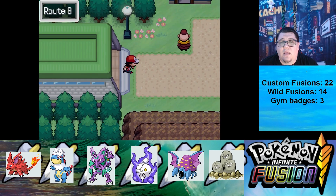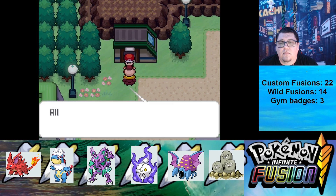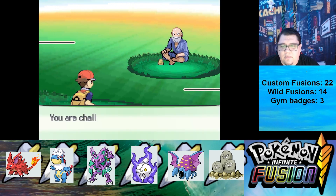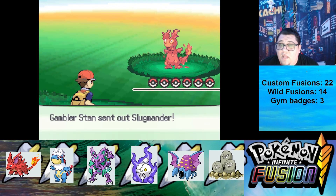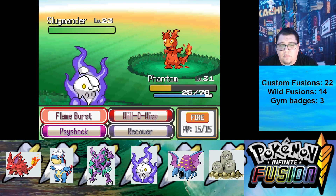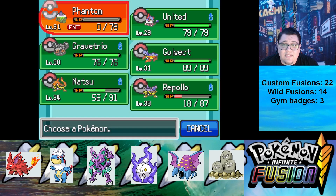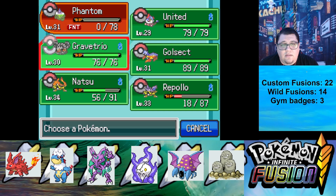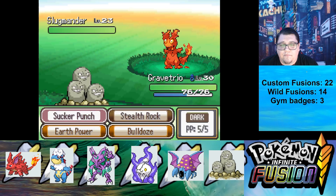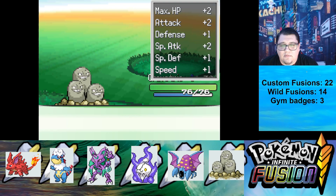That's the way to Saffron. Here's another gambler — Slugmander. So that's a Slugma Charmander. Dragon Rage kills — it always does. Let's go into Grave Trio. Earth Power. Done. Simple.